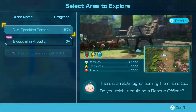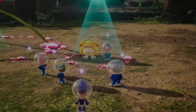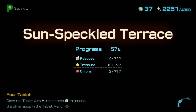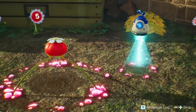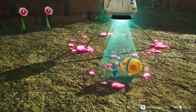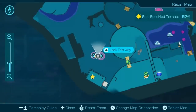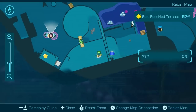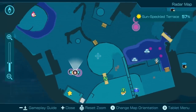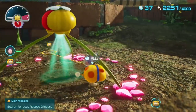Sorry, Blossoming Arcadia — I will get to you soon. I also discovered this new base, which is a bit further along. The Meandering Slope — this is where I encountered Olimar after building this bridge here. I just happened to want to get up here and defeat a Bulborb, and then I saw this.